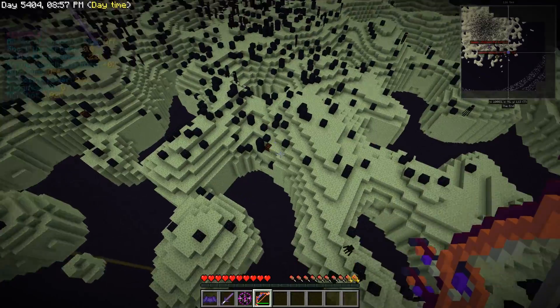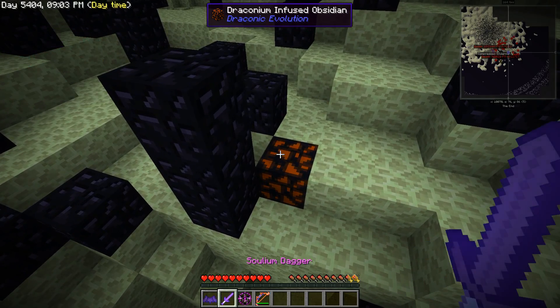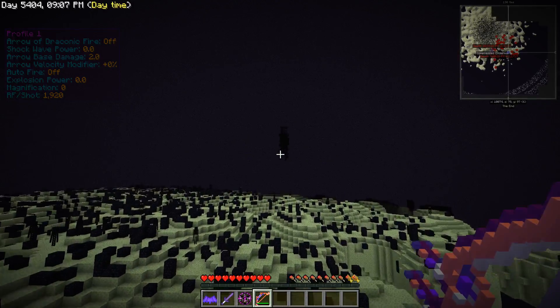What is this thing that fell out of it? Draconic infused obsidian. It's like that unbreakable obsidian — that's why I don't understand.